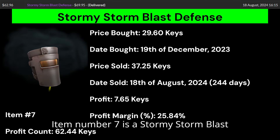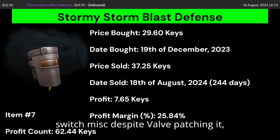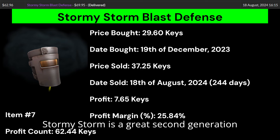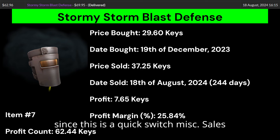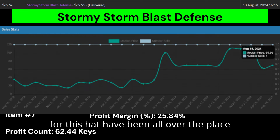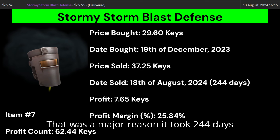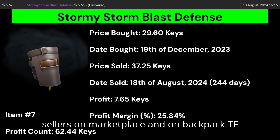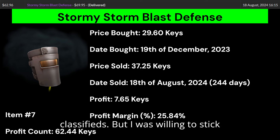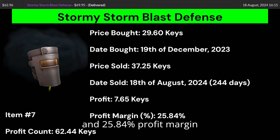Item number 7 is a Stormy Storm Blaster Fence. The Blaster Fence is a quick-switch miss despite Valve patching it, but there's another method they still haven't patched. Stormy Storm is a great second-generation effect on many hats, but it's only alright paired with this hat since it's a quick-switch miss. Sales for this hat have been all over the place and it sells less frequently than I thought, which was a major reason it took 244 days to sell. I got 7.65 keys profit and a 25.84% profit margin.